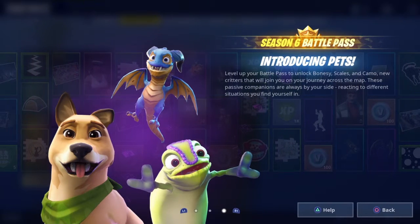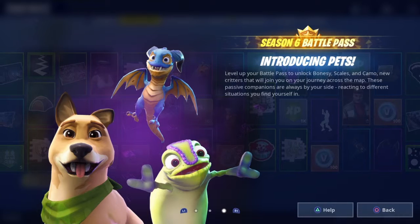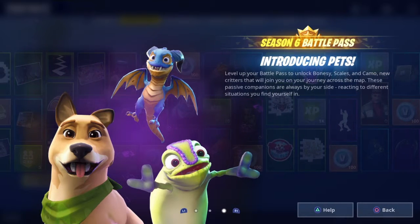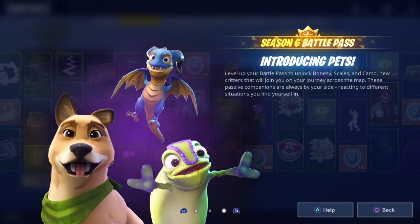Let's go dude - pets! That lizard looks so cute. Level up your battle pass to unlock Bonesy, Scales, and Camo - new critters that will join you on your journey across the map.